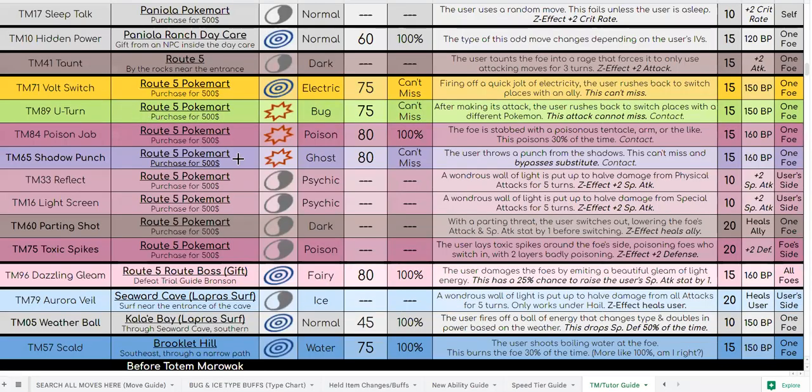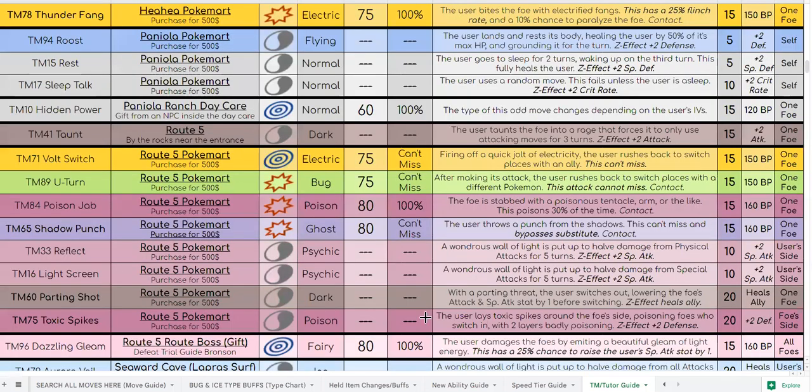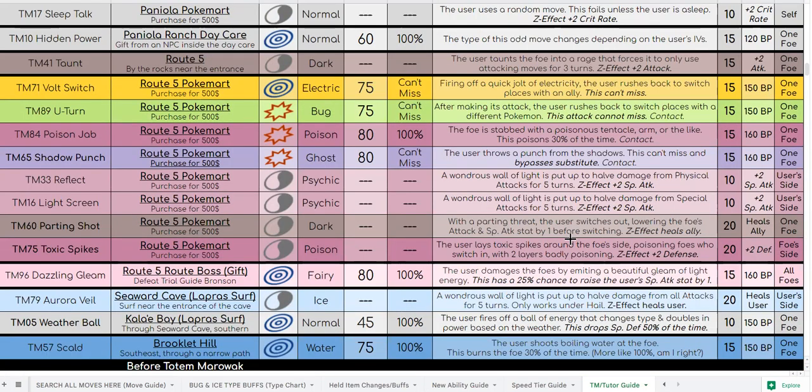Smeargle can get literally any move in the game, but realistically via TMs and tutors it has Nasty Plot, Calm Mind, Bulk Up, Swords Dance, Dragon Dance, and Work Up. It also has Z-Sketch to give it plus one to all of its stats, which is available from the very beginning of the hack.